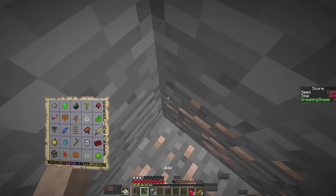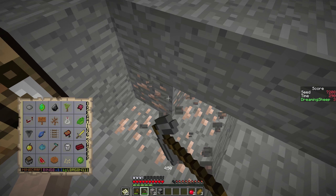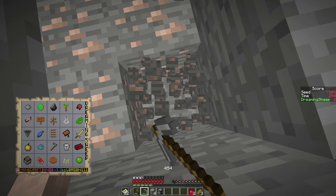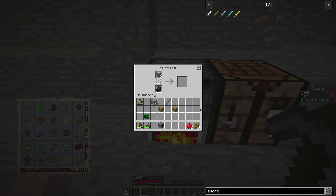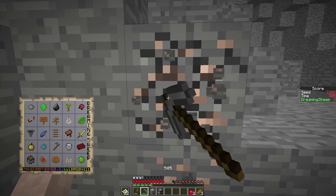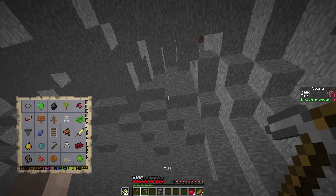I needed to make a stone pickaxe so I can get the iron from here. I could have got more coal - that actually would have been useful, wouldn't it? So let's just cook you. And I said five, didn't I? Three, four, five. Let's do seven and eight just in case - why not?